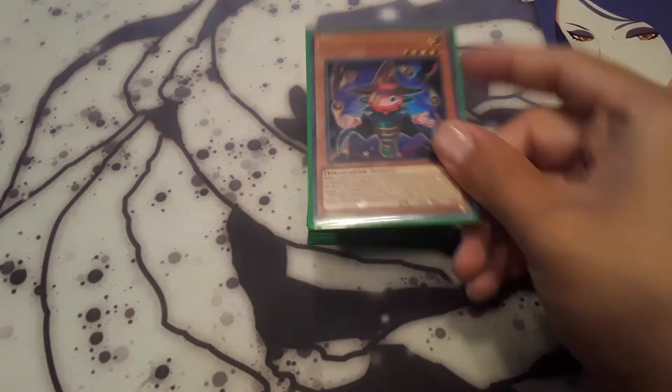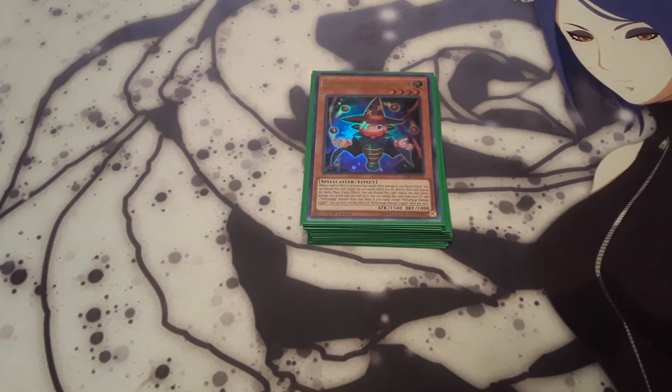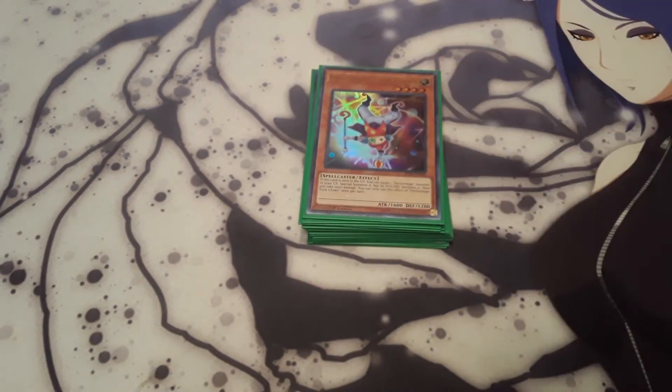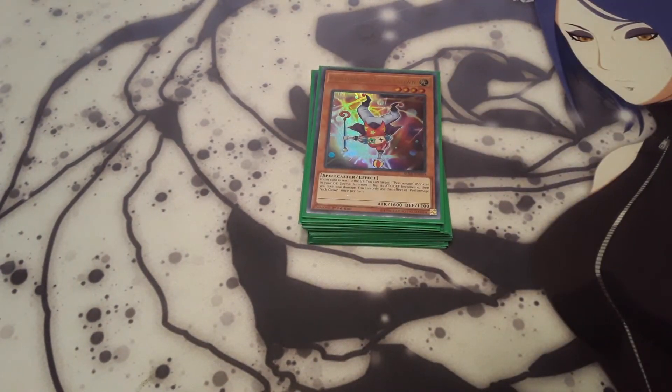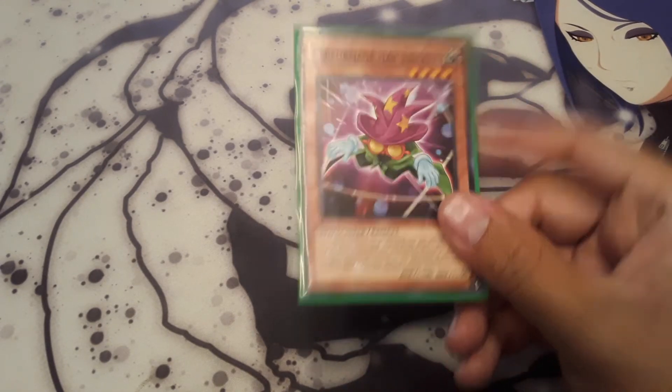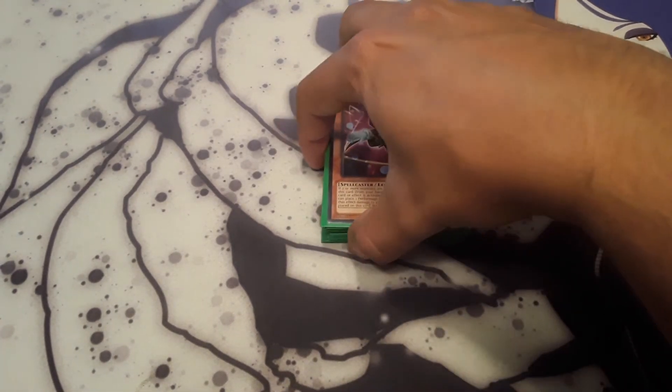Then one Damage Juggler. If you were to take effect damage or battle damage, you can send it to the graveyard. And when it's in the graveyard, you can banish it to add one of your Performage monsters from deck to hand — which would be either Trick Clown, who if sent to the graveyard you can special summon in defense position by paying a thousand life points but its attack and defense becomes zero, or Performage Hat Trigger, which if there are two or more monsters on the field you can special summon from your hand.